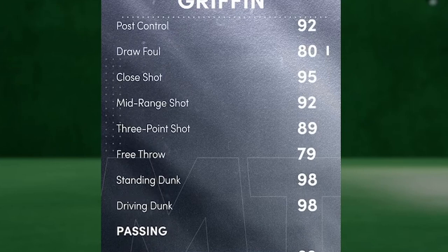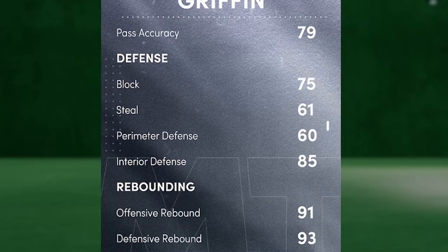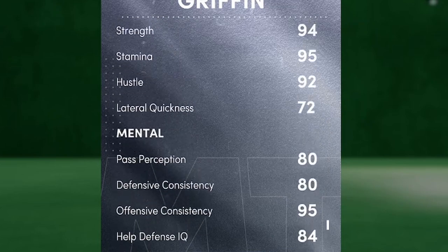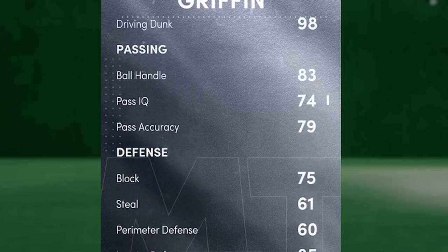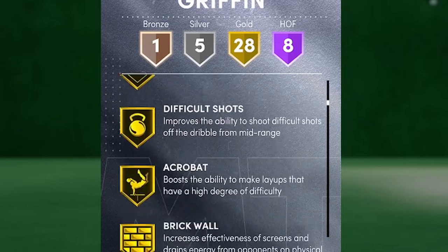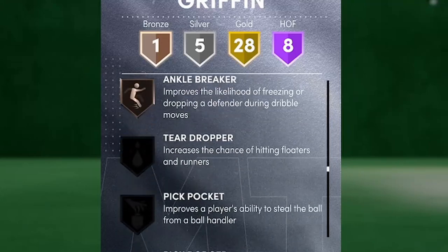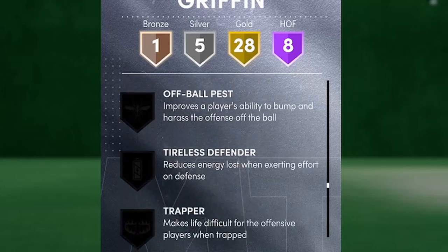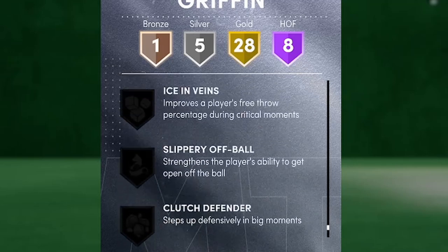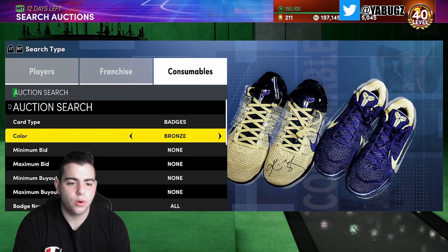Three-point shot 89, mid-range 92, free throw 79, dunks 98 — decent on defense, not the best. I'm going to play him at center. He has amazing speed and ball 77. This is on Next Gen Xbox Series X. We've got Pink Diamond Blake Griffin — eight Hall of Fame badges. I'm going to add bronze Range Extender to him since he doesn't have range by default.